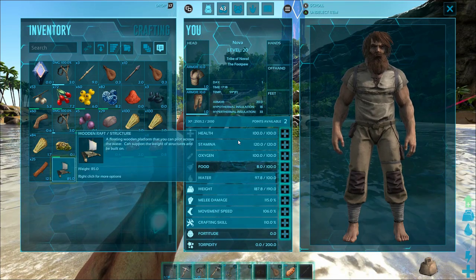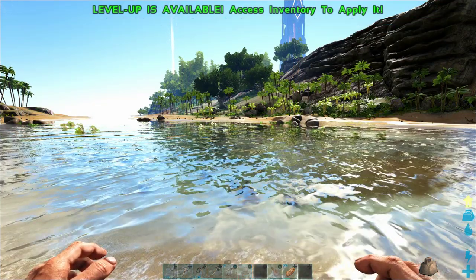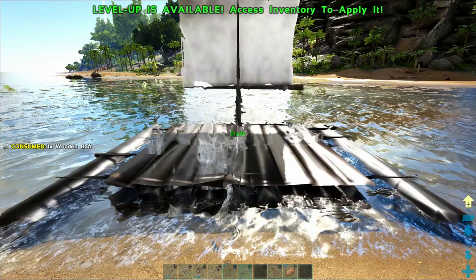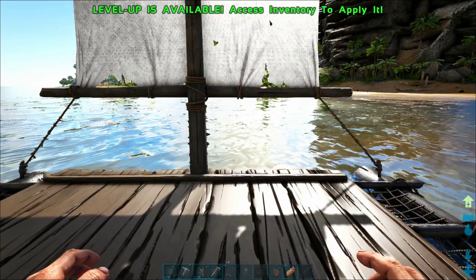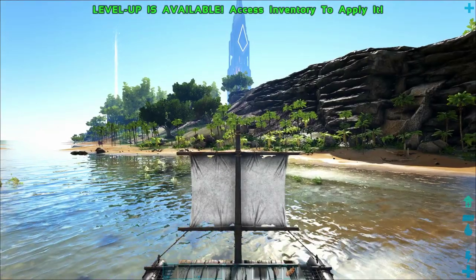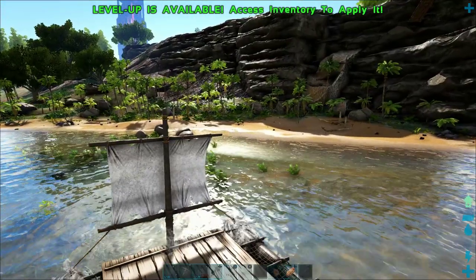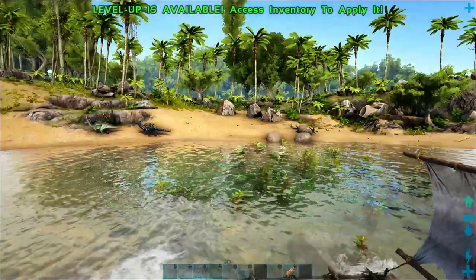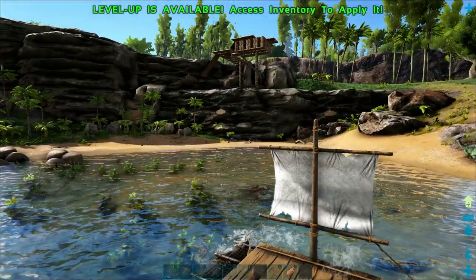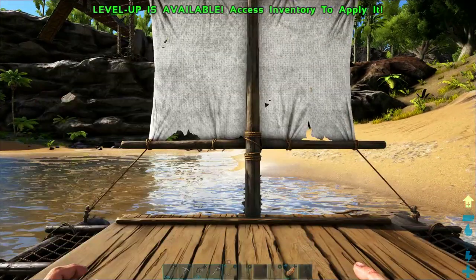Sometimes it takes a couple of tries — just keep using it from your hotbar while pointing at the water until it actually appears. Move around aiming at the water until it decides it's the right depth and then the raft will appear. There we go! Now we have this really cool raft. You can actually build on the deck of this raft and lay foundations, and if we point at the rudder itself that's how we can hit the X button to jump on. The raft will go in water — it'll even go in very shallow water so you can beach it most of the way. It doesn't take any stamina or fuel so you can keep moving quickly without ever having to stop.